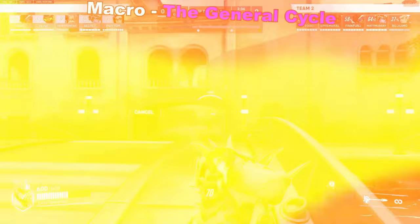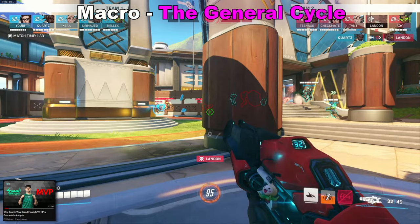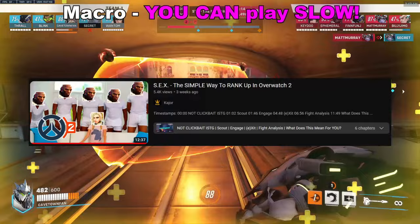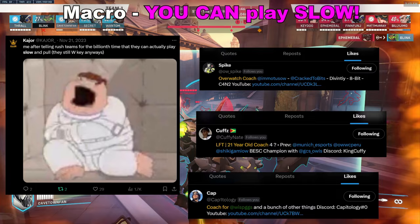On to the macro. It changes depending on the matchup, but the very basic and broad theory is that your frontline — your tank and your Mei — will be applying frontline pressure with war cycles. At the same time, your other DPS will look to flank and get value while your Lucio either helps with the frontline trade or on the flank. The most important bit of broader macro has to be the push-pull, which I made an entire video dedicated to. Every coach I know has always said that rush or brawl teams can actually play slow. Please do not leave this video thinking that brawl is just a W-key comp.